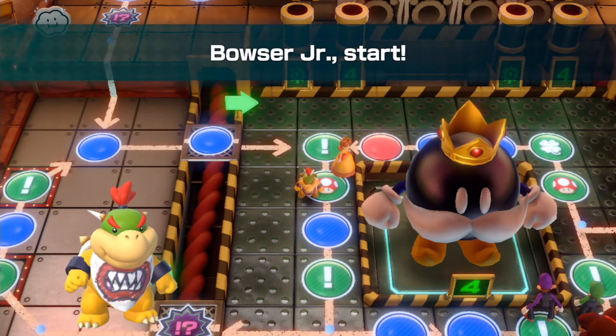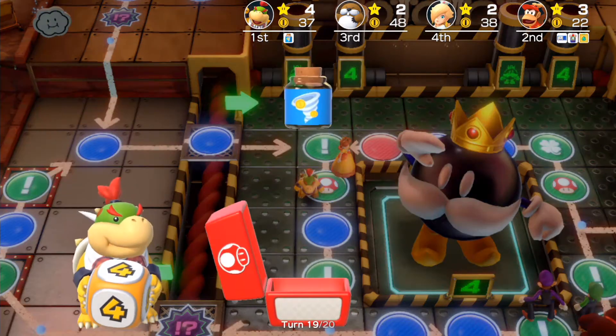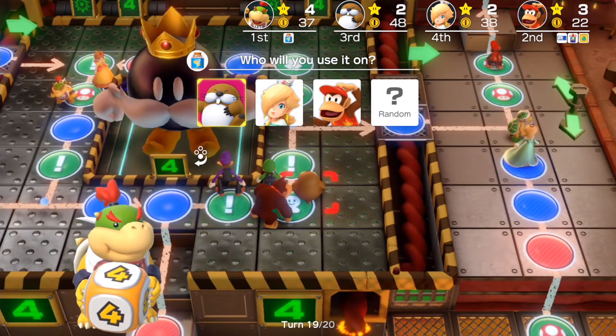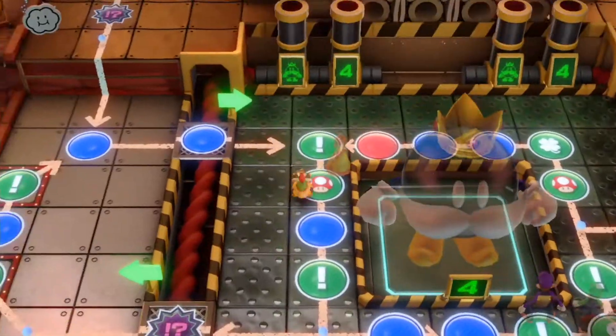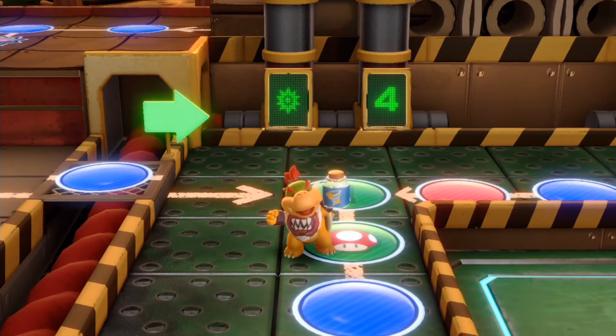Turn number 19, here we go. Let's just go ahead — we're not actually going to be using the Kornado. Which, much like in Mario Party Star Rush, you can steal coins and what have you. Unlike in Star Rush where you place it on a tile, instead you just use that item to steal from a specific player.